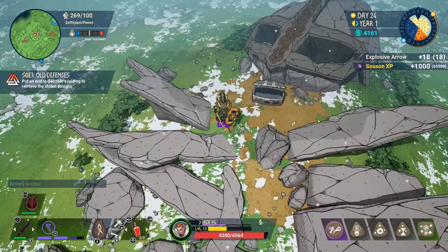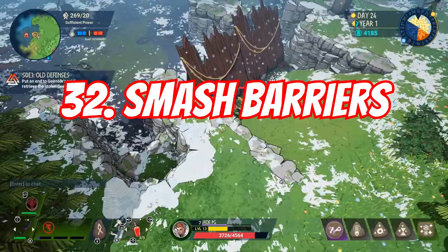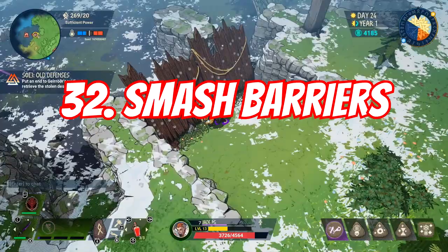Treasure chests will have a ton of resources and XP. You might want to roll past certain defenses off cliffs, but make sure you go through them as they can often drop decent resources.